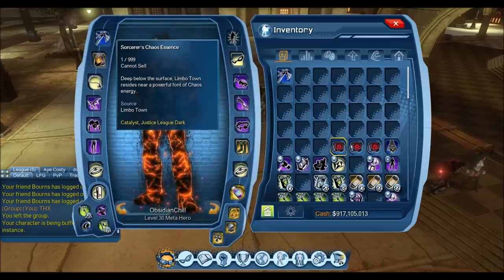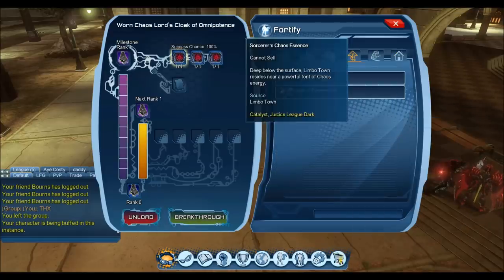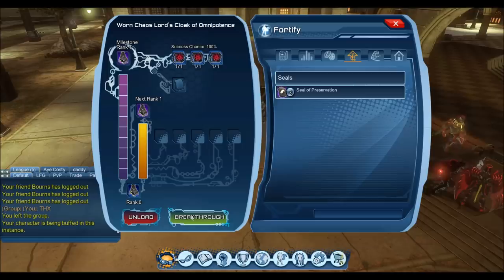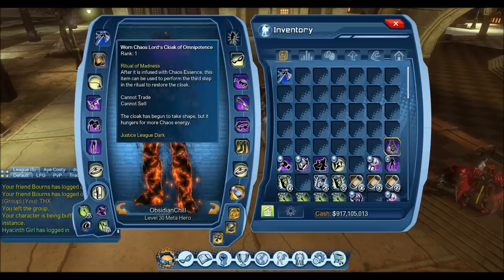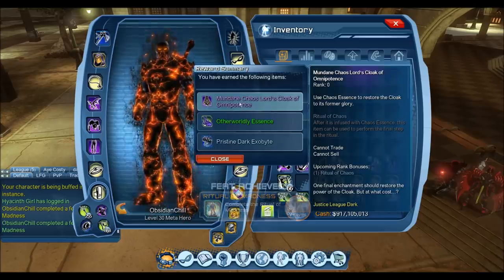For rank three of the breakthrough, you're going to need the Sorcerer Chaos Essence, Otherworldly Chaos Essence, and Greater Chaos Essence. The Sorcerer and Otherworldly drop off the final bosses of the two raids — off the Harbinger and off Faust and Clarion. The bigger issue is the Greater Chaos Essence is on the vendor for 100 marks, but it requires CR 268. Each Essence has a CR lock on the vendor — this is a brand new feature. CR 268 is a pretty serious requirement, so you'll need to watch your gear. Once you've got the Essence from both raids and the 100-mark vendor one, you'll break through to the third rank tier, consuming it like before to get the Ritual of Madness and the fourth rank.